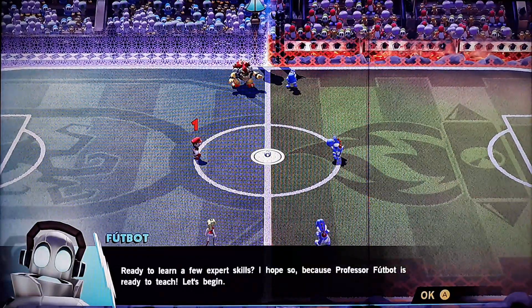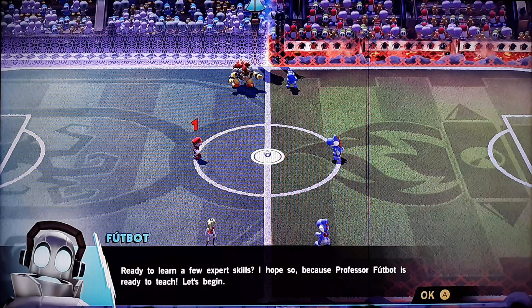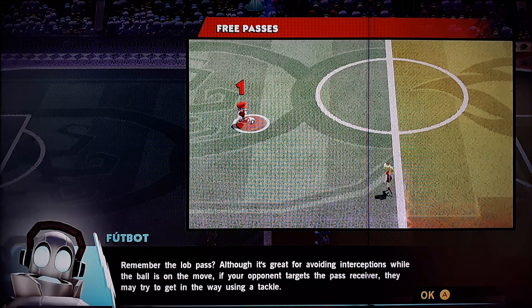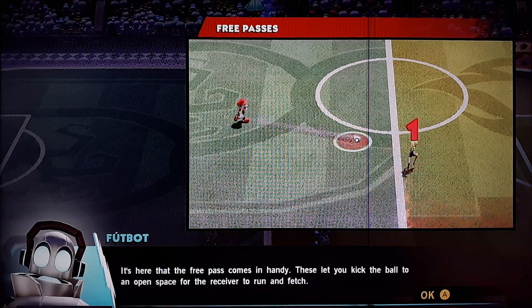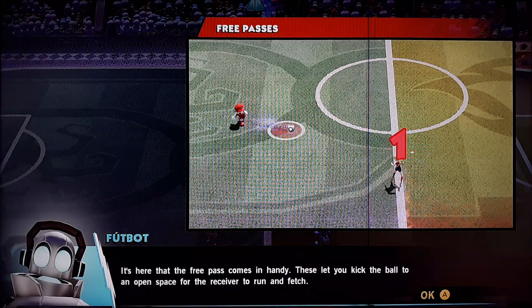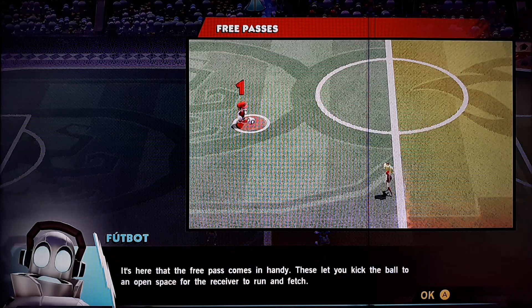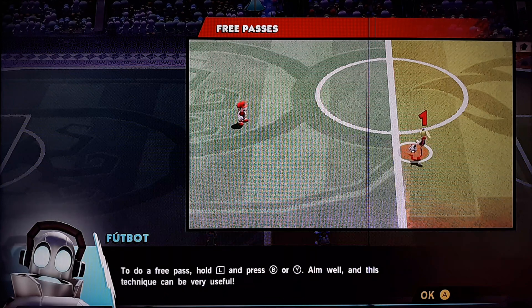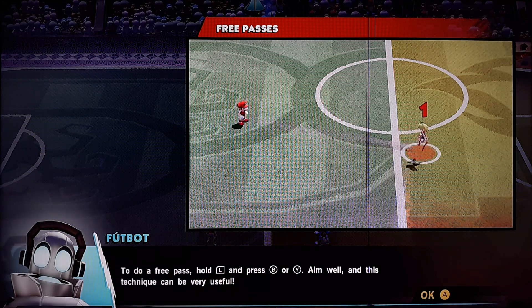We're ready to learn a few expert skills — because Professor Fogbot is ready to teach. Let's begin. Remember the lob pass? Though it is greater than a regular pass while the ball isn't free, a free pass comes in handy. These let you kick the ball to an open space for the receiving player to run to. If you do a free pass, hold the L button and then pass.